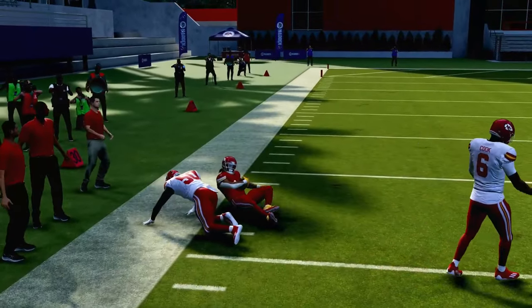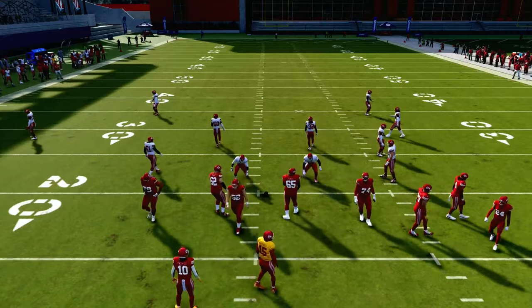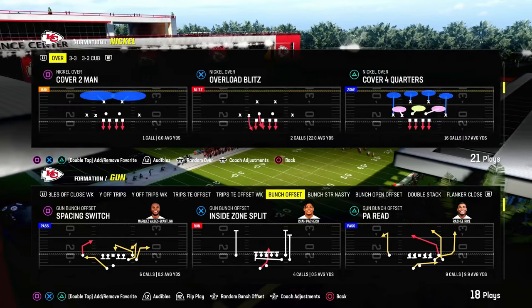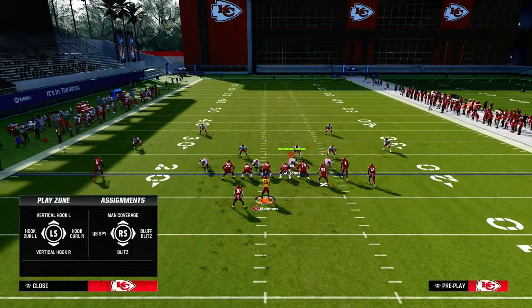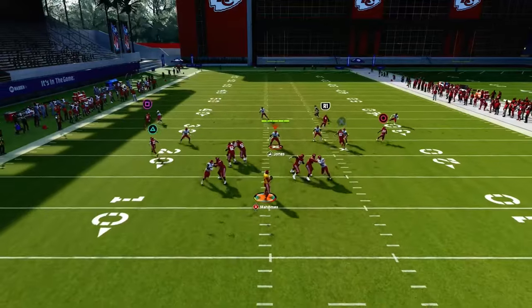Most people are going to be using linebackers right now — we know EA is trying to emphasize use linebackers. I'm going to put a safety here just to show that it doesn't really matter in terms of the concept. We're still going to be able to obliterate match coverage every single time. This guy's a safety now, and you'll see the same basic result.